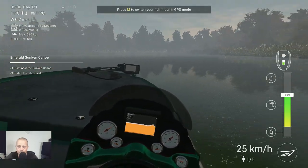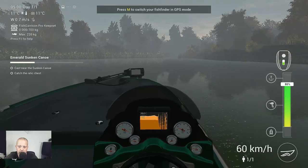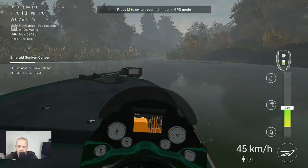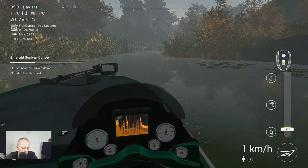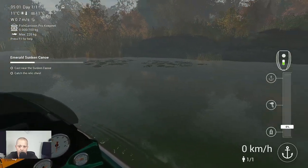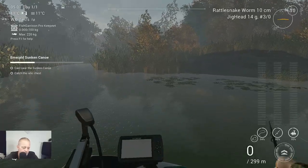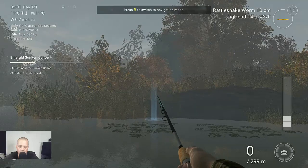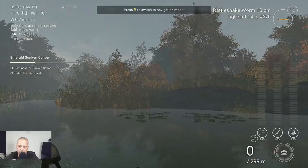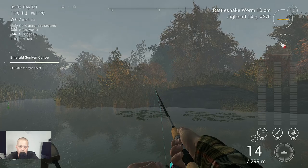We are going to take the boat - the booty boat - and then go to the right, to this corner here. Take it easy and we are going to stop over here, put down the anchor, and there you already see the canoe. So let's take our fishing rod and let's see if we can catch what we need - that's the chest.